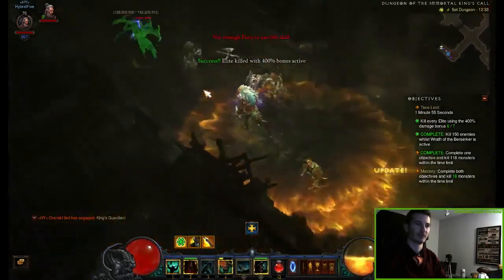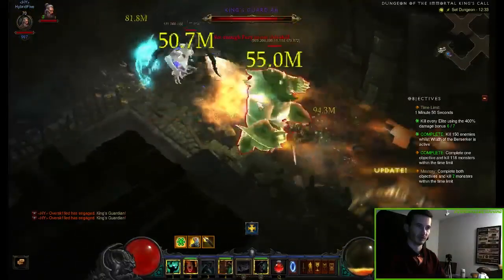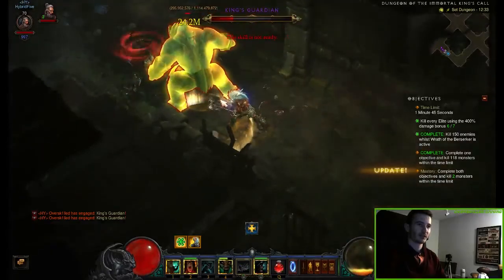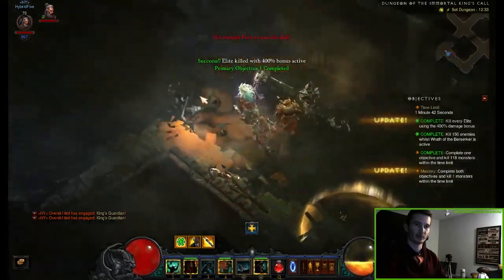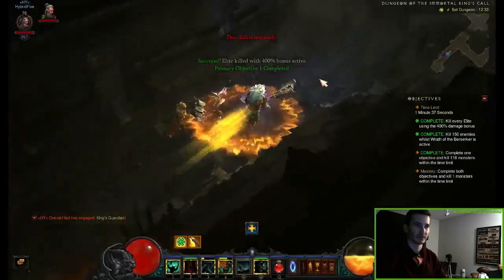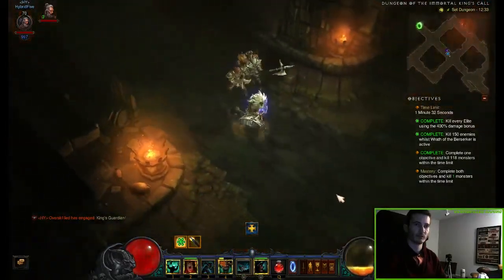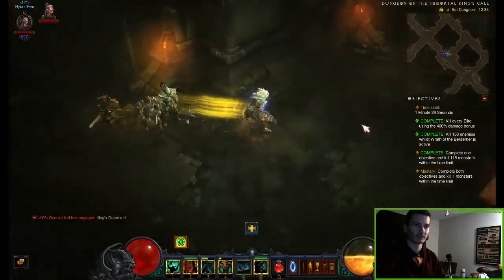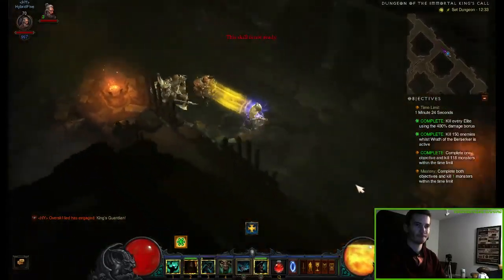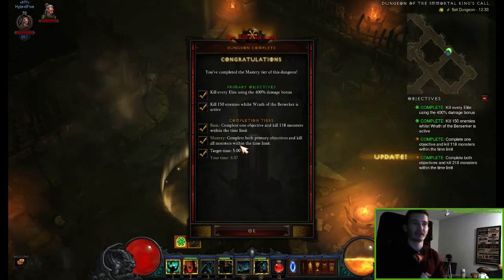You see it's very easily doable. He's the last elite guy — we just hit him and kill him, and we also completed that objective. There's somewhere one monster hiding, and that's the guy we have to find now. Let's see where he's hiding — and there he is. We finally mastered this set dungeon.